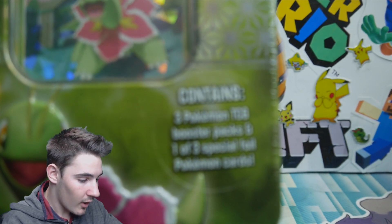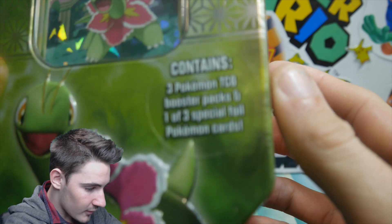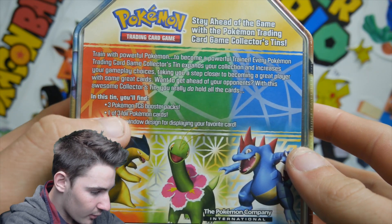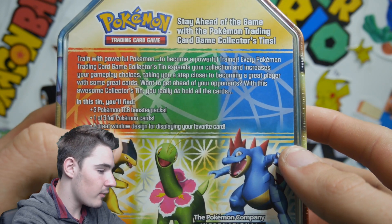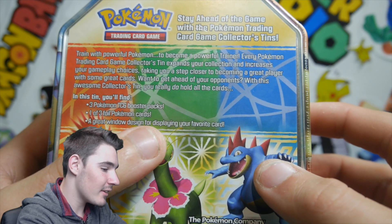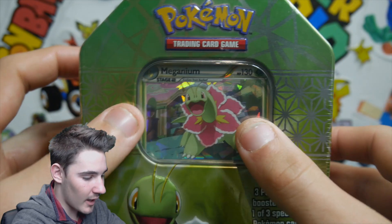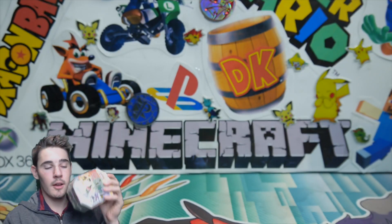I got a new camera by the way, so hopefully that doesn't ruin everything — it won't even focus. Anyways, that's what it contains: three Pokemon TCG booster packs, one of three foil Pokemon cards, and a great window designed for displaying your favorite card, which is honestly the Meganium from this tin.